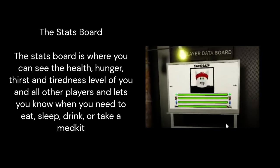The stats board is where you can see the health, hunger, thirst, and tiredness level of you and all other players, letting you know when you need to eat, sleep, drink, or take a med kit.